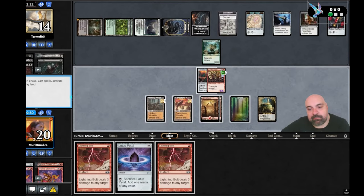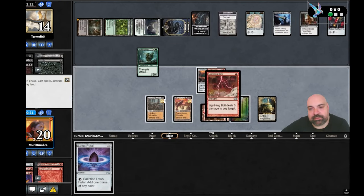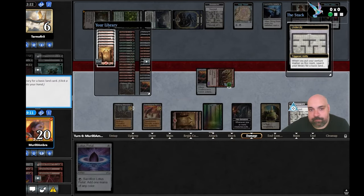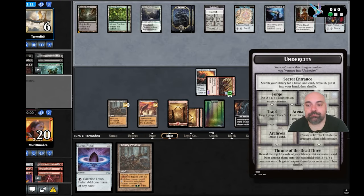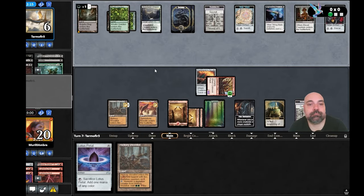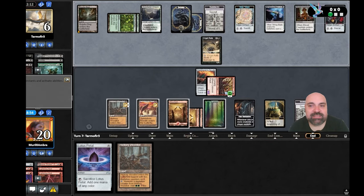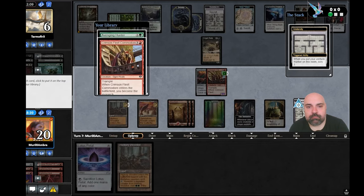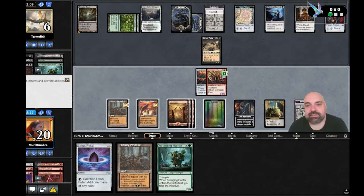We have trample so we can attack first — he's going to block and then we double-bolt the Avenging Hunter. If he doesn't block, he's dead. I did it wrong — I should have just attacked because if he didn't block he was going to be dead. Mistakes. Creep-to-Rats — if he doesn't have a removal, he's dead. I believe I want both cards on top, so let's attack first.